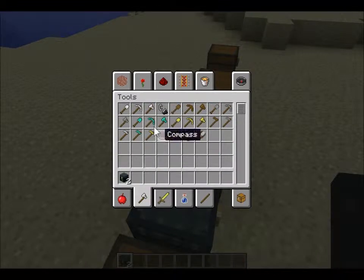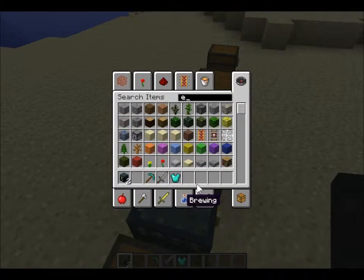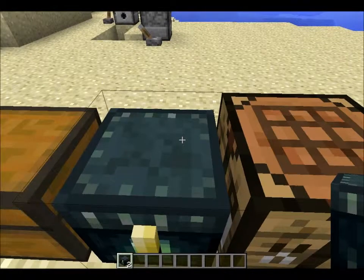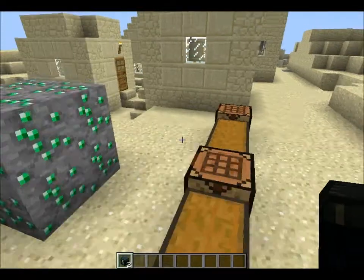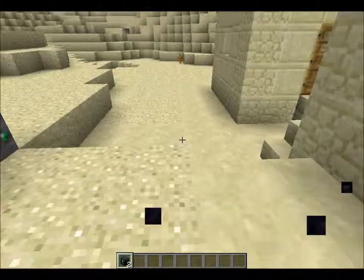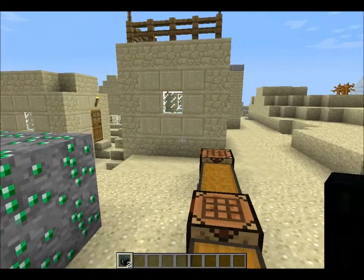For example, let's spawn in a diamond pickaxe, a stone sword, and a diamond chestplate and put them in the chest. Ender chests don't need to go adjacent — so I'll put one over here and it will have the same items in it. And even if you destroy all the ender chests, you still have the items stored, so it's kind of like a universal bank.